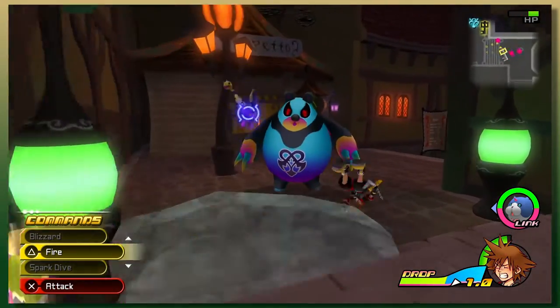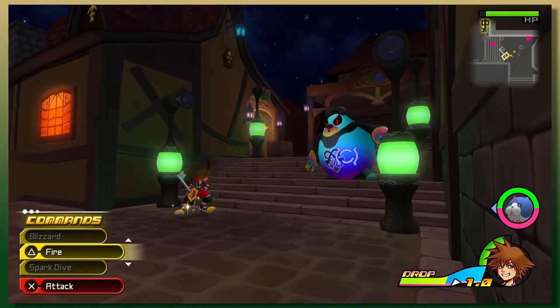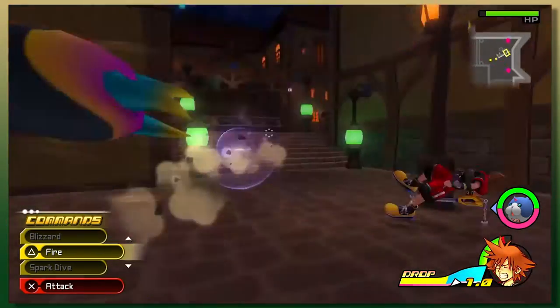In the last part, me and Cody were moving on with our first drop. Cody got his first drop as Riku, and now we're back and I'm dazed, and I'm gonna get punched.